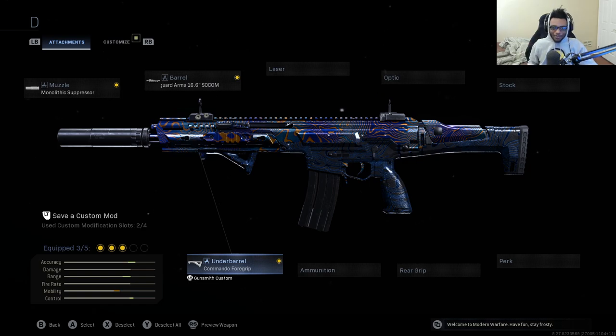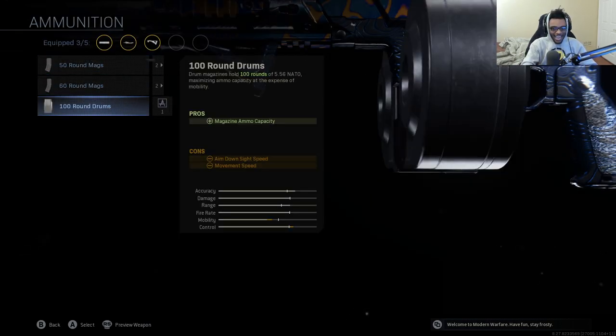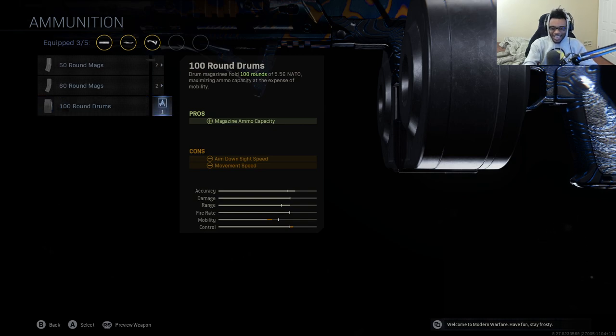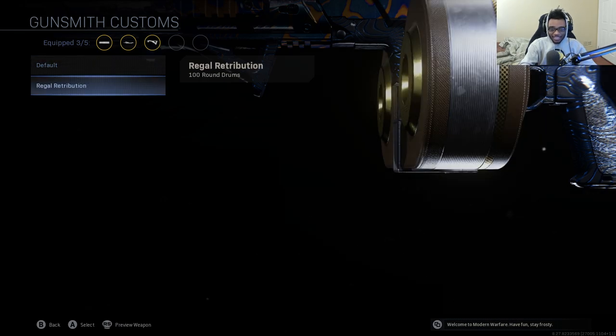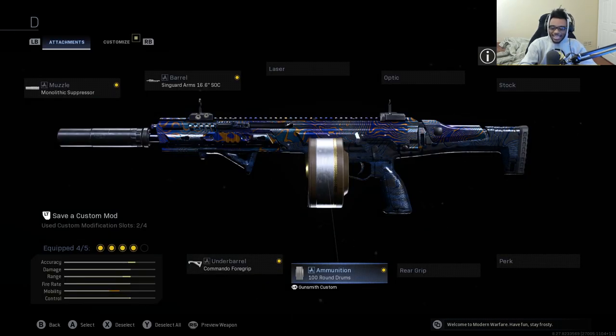For the fourth attachment, you've probably guessed it — we're running the 100-round drums. I absolutely love this on the Kilo 141. I can literally take out the entire team five times over and still have ammo to spare. It's amazing, and I've had so much fun revisiting this class setup — it just reminded me how good this attachment really is on the Kilo 141.